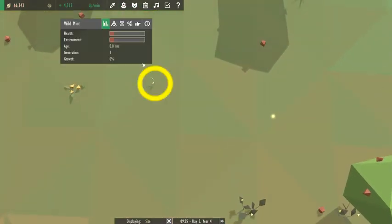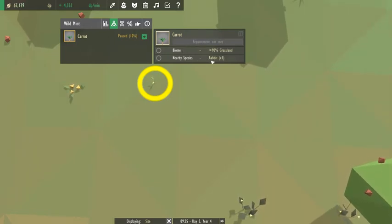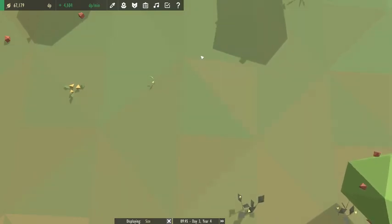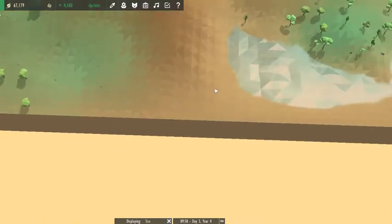But if we drop our wild mint right here, so we started the carrot production by dropping three rabbits. And it needs to be in a grassland — it's above 90%. Yeah, we were having this trouble. It has to be in a grassland.